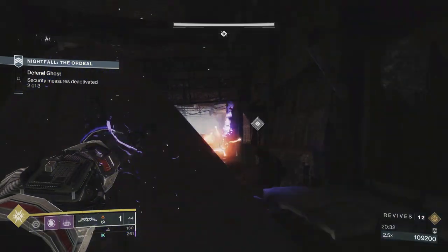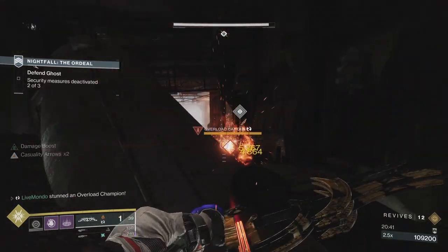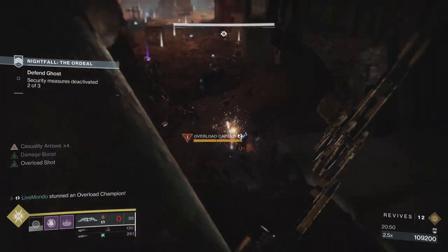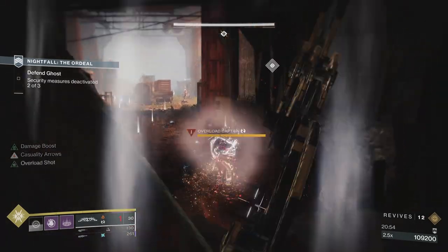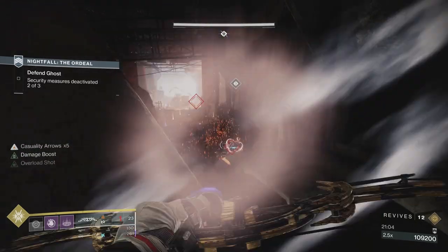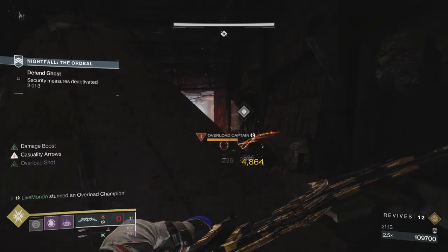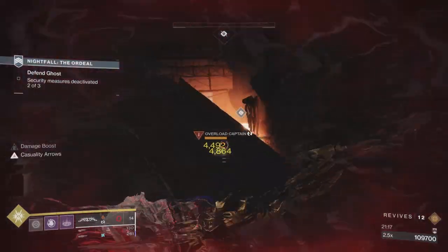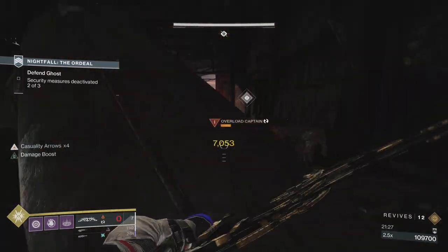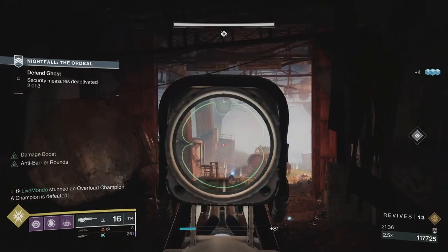His overloads come back. We're going to do the same thing: hip-fire, then work out your optimal bow pull time. If you don't keep sustained damage on the overload, it's really annoying — overloads, man. They're the worst champion. It doesn't matter what you do. There are two sets of overloads in this GM that are just the worst, and this is the first set. It doesn't matter if you put sustained damage on them — if they want to teleport away and regen full health, they will. There's no way you can stop them.